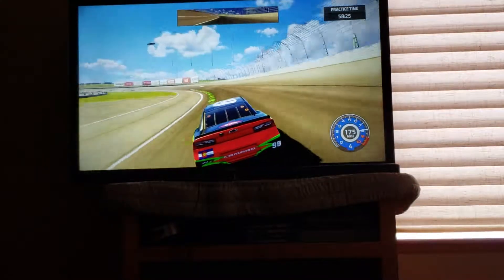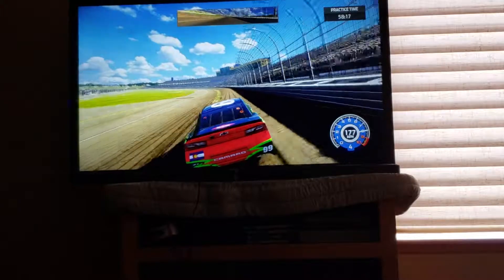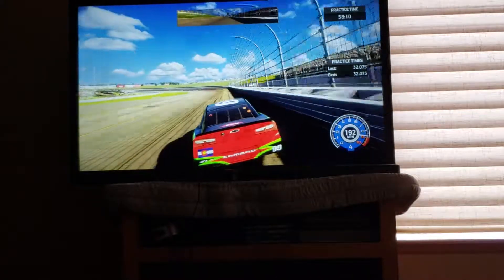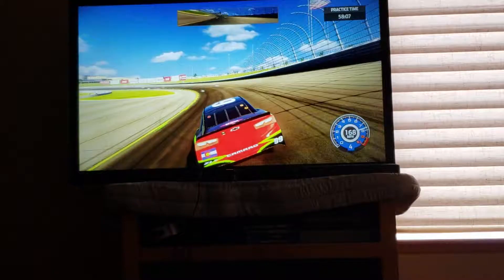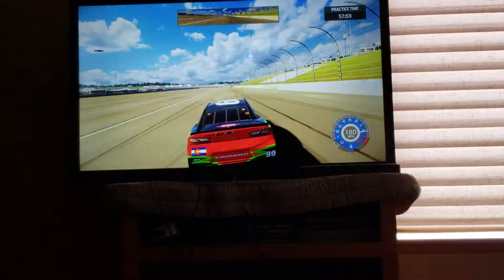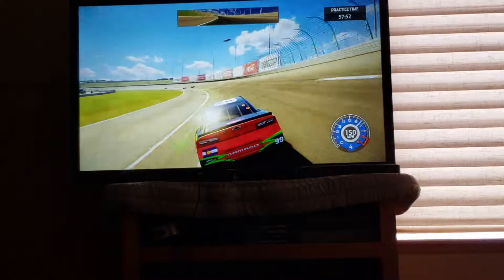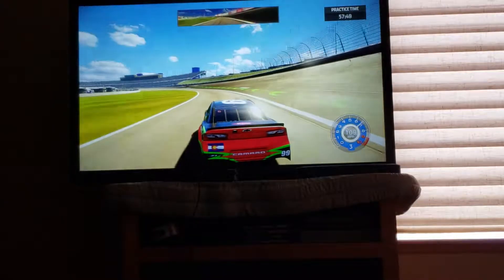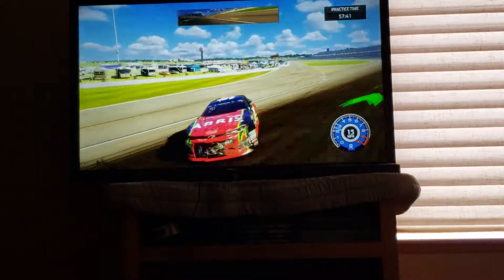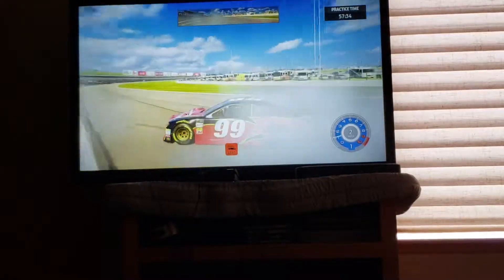Going down the back stretch and then coming into turns 3 and 4. I don't get why they have the big turns as two separate things and they don't have the tri-oval or D-oval part as a turn. Anyway, going into 1 and 2, catching up to a couple of cars. On the back stretch now — not really much to commentate when there's no cars around, and I'm going to slow my car down. Get onto the apron and — whoa — car got a bit loose there and into the outside wall. So that's the practice session. Do a quick donut right there. Let's go on to qualifying.